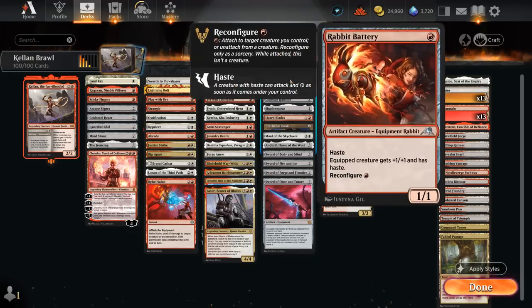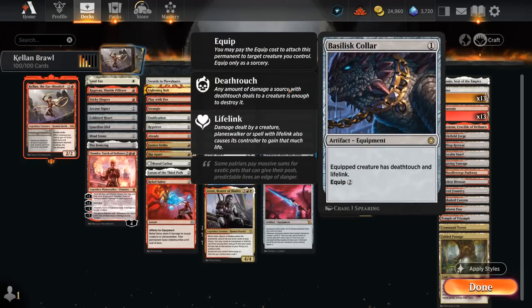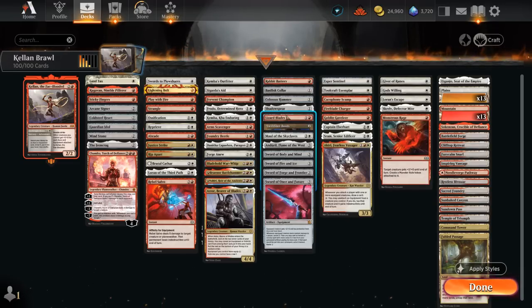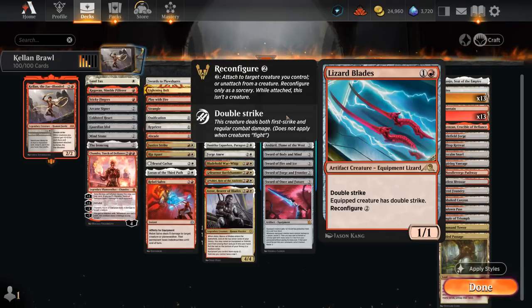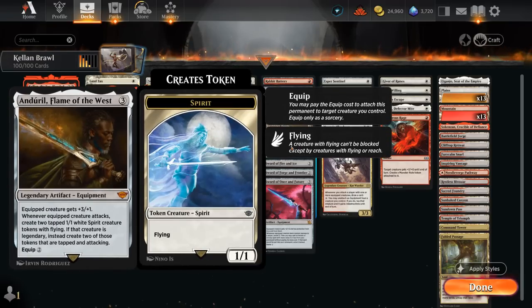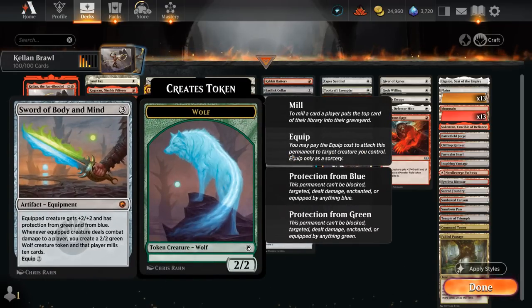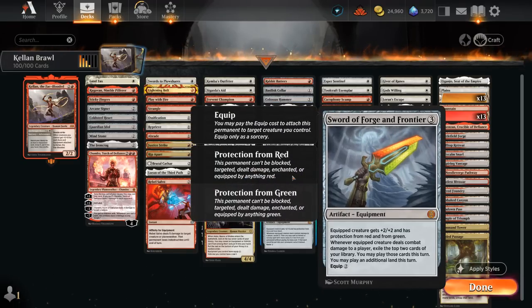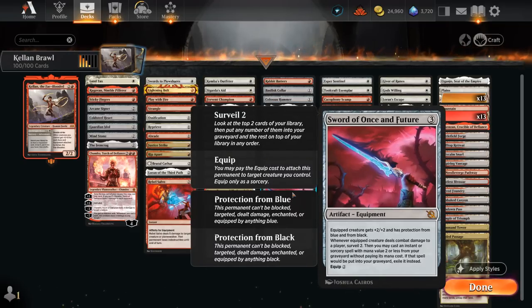Our actual equipment: Rabbit Battery is a reconfigure creature — a 1/1 with Haste that can give +1/+1 and Haste. Basilisk Collar gives Deathtouch and Lifelink, very nice with First Strike or Double Strike. Colossus Hammer of course. Shadowspear for Trample and Lifelink — can also remove Hexproof and Indestructible. Lizard Blades is a 1/1 double striking creature that can reconfigure giving Double Strike. Lightning Greaves for Hexproof and Haste. The Skyclaves let us fly over blockers — especially useful against white decks where we can't search up protection from white. Underhill Flame of the West makes 1/1 Spirit tokens whenever we attack, plus +3/+1. Then the various swords: Body and Mind mills the opponent while making Wolf tokens; Fire and Ice deals 2 damage and draws a card; Forge and Frontier exiles the top two cards with lots of play in extra lanes; and Once and Future lets us Surveil 2 and replay cheap instants and sorceries from the graveyard for extra card selection.